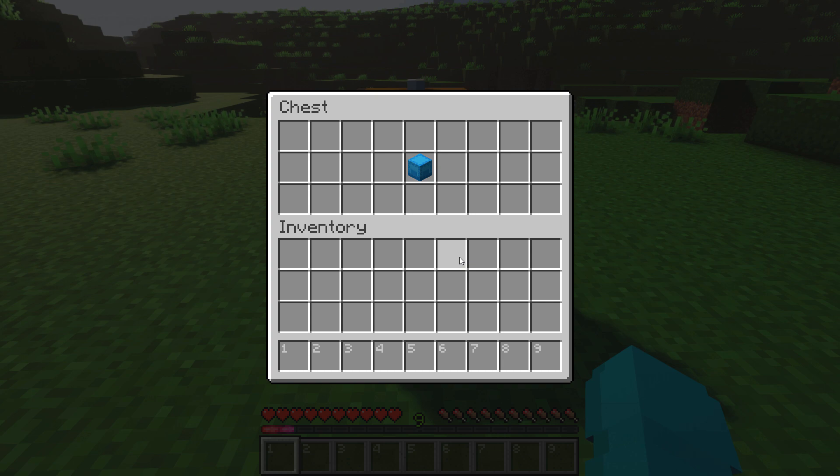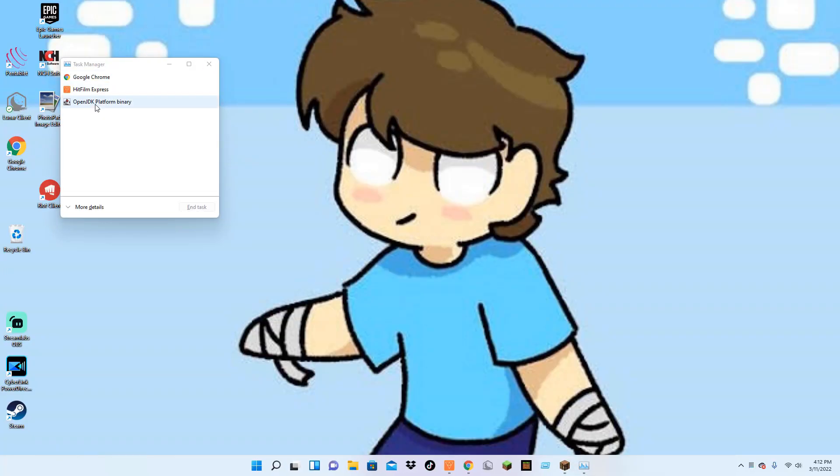Instead, what you want to do is — if you're playing on Java Edition — you're going to want to click Control, Shift, and Escape. That will open up this, and as you can see, I have my windows here. This is on Windows 10, by the way. I don't know what the thing is for Mac, so you're going to have to figure that out.